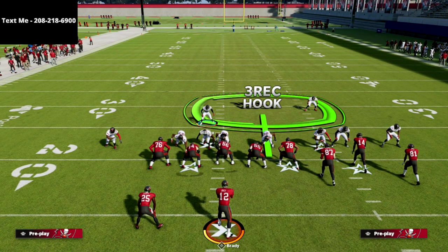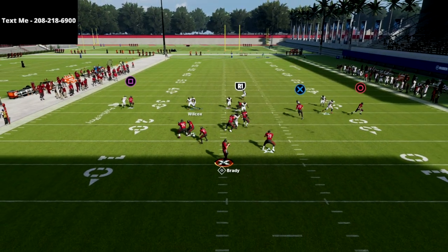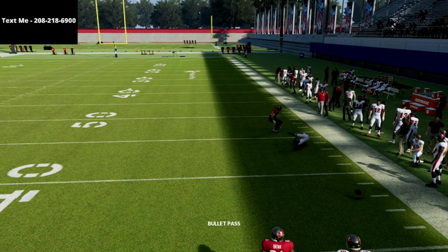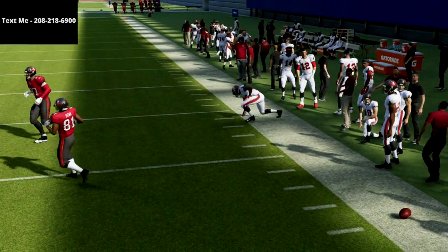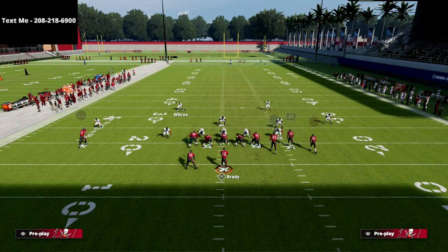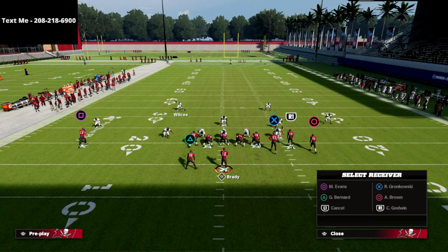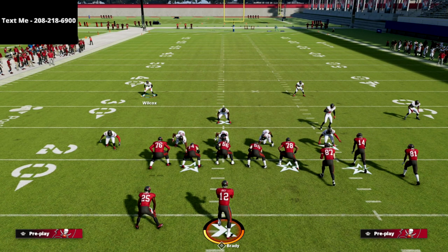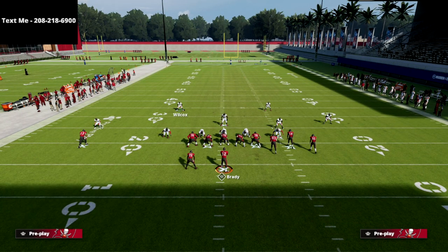It's really important — you need to blitz your user for all this to work. As you can see, this is the base coverage and you're going to stand right in here. You're going to absolutely bag this formation. If you see any crossing routes from the bunch side, go get it — but other than that it's literally going to be a complete bag regardless of what they want to do.